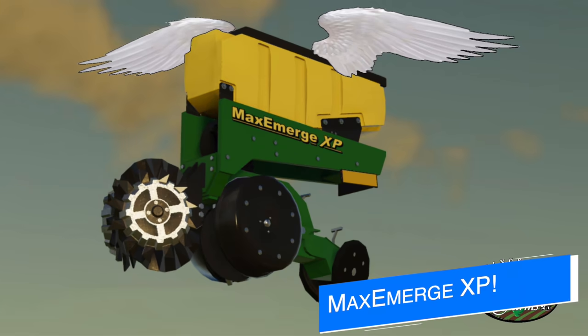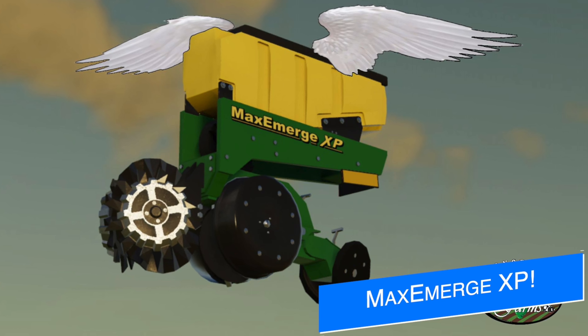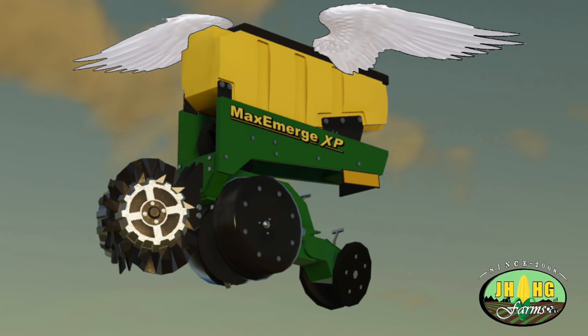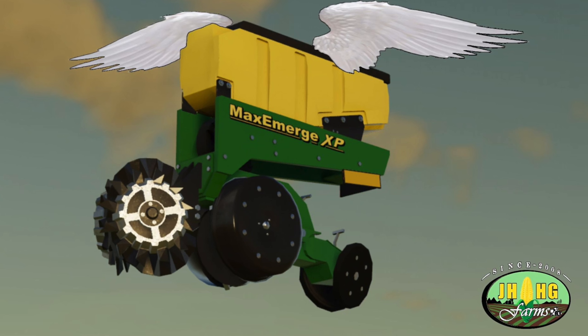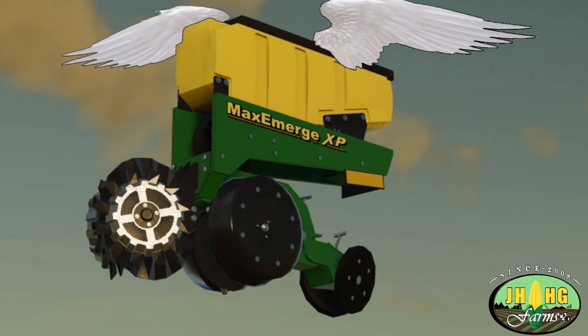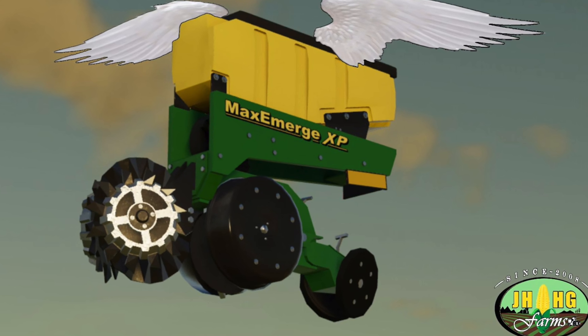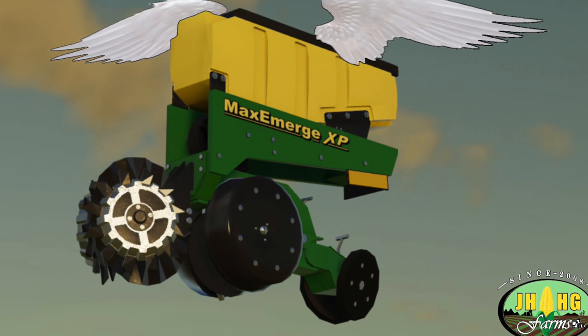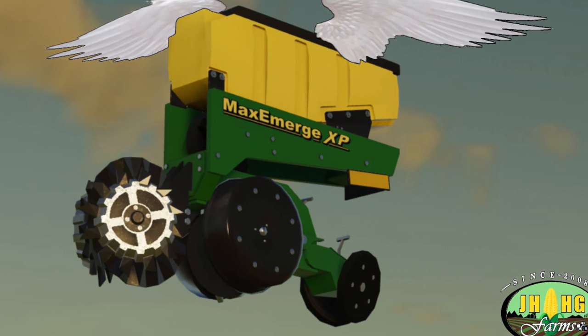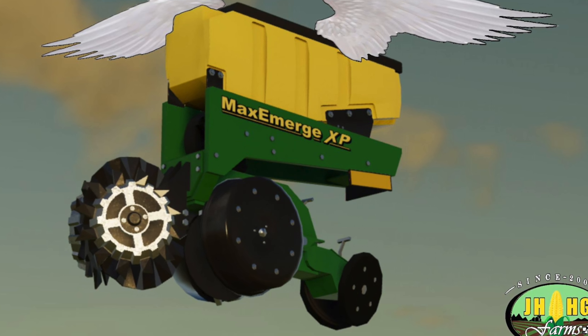Also for fans of the green team today, we've got something from JHHG Modding. The row unit of salvation — the Max Emerge XP 3BU seed box, no-till gauge, and opening wheels configurations are included. There's not a lot of other information here, but I imagine we will be seeing these with their DB90 and DB120, possibly even an update to the DB60 later on down the road.